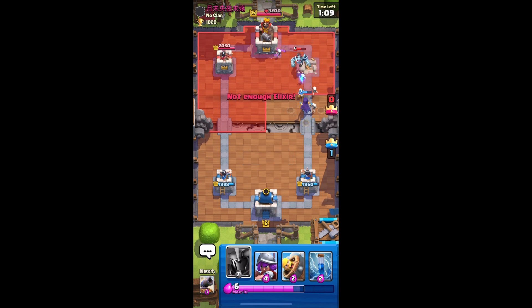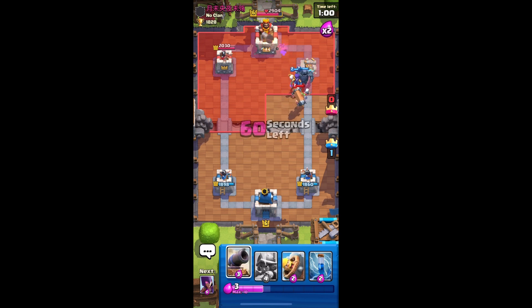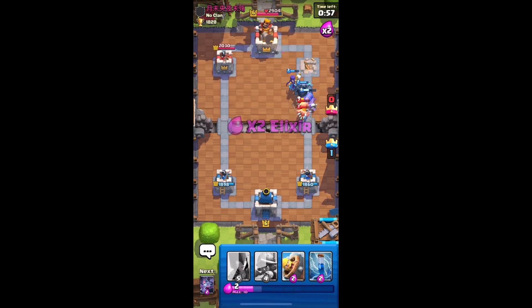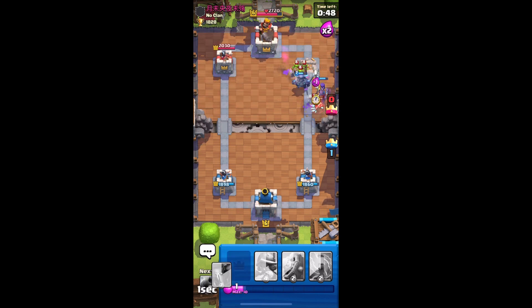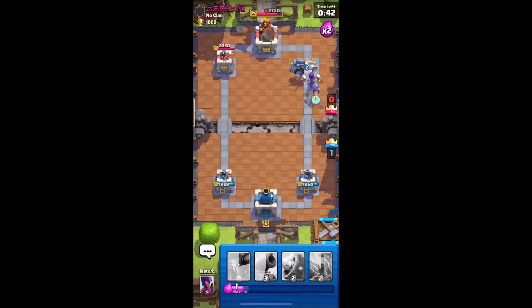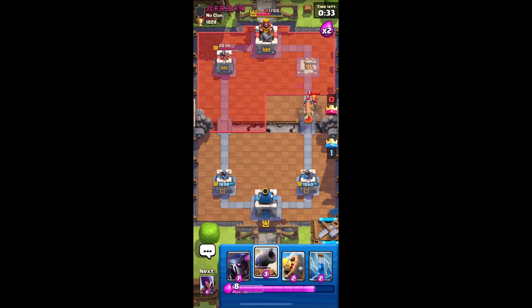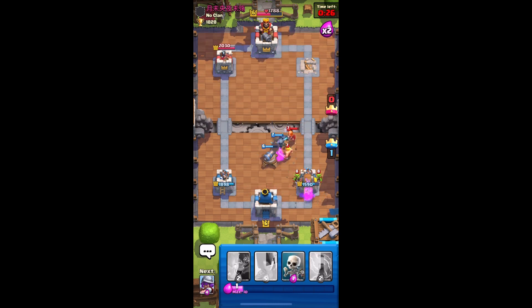Let's put PEKKA here — boom, protect the witch. It's just cannon. Let's get another witch down, let's put bats. Skeletons — protect the witch at all cost. Let's put musketeer as well. That should be king tower — no, they've got valkyrie. I guess I have to cannon then PEKKA probably. Barbarian barrel — save it! It's okay, one stab from the goblins, I'll take that.